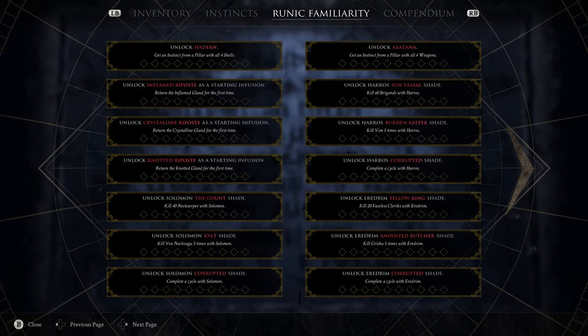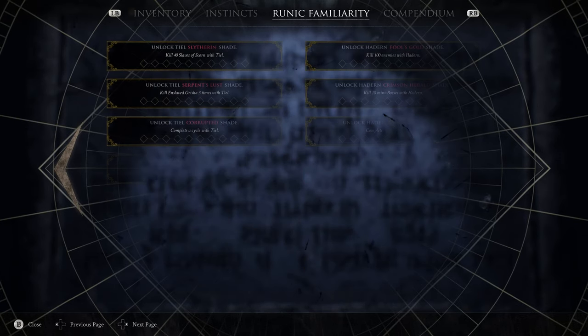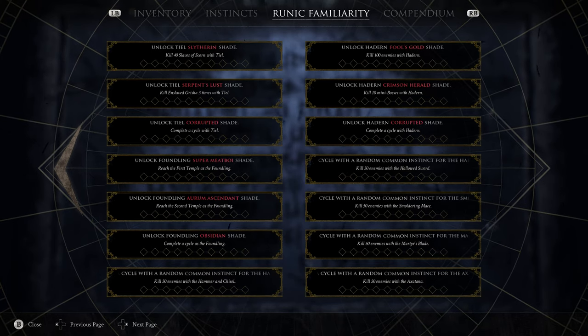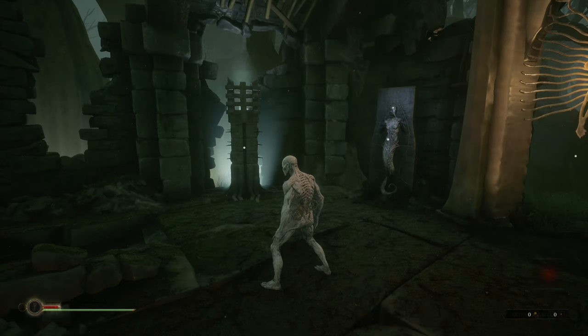The Anointed Butcher Shade for Eredrum starts you off every run with plus 20 damage, which is a huge bonus. Eredrum has the most health and damage mitigation of all shells, which helps because there are very few healing items in the Reverie. He is weak on stamina, but there are lots of stamina perks that drop while you play that will make you forget about that. So with Eredrum and the Anointed Butcher Shade you get the tankiest, most damage-dealing shell in the Reverie with no real downside.